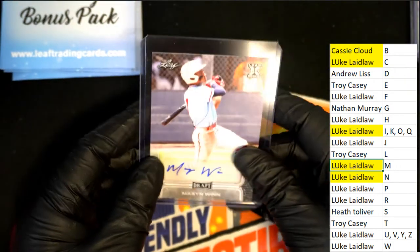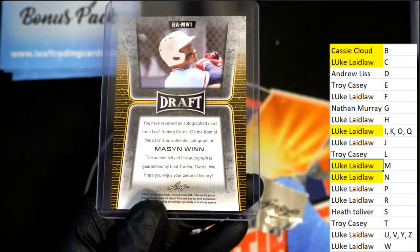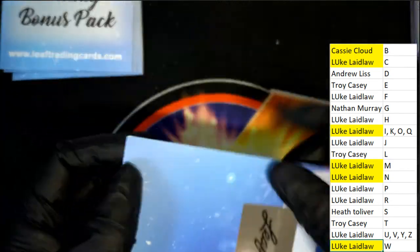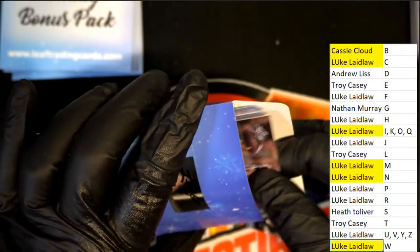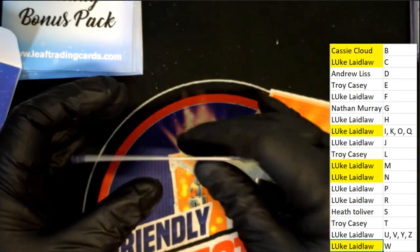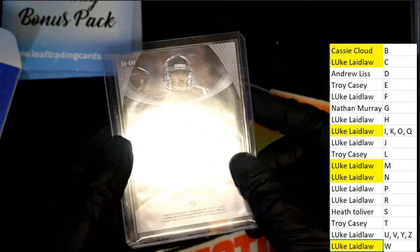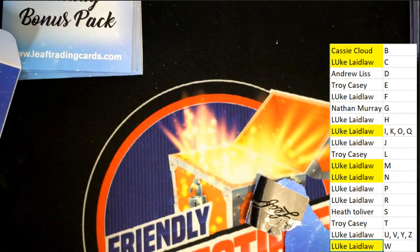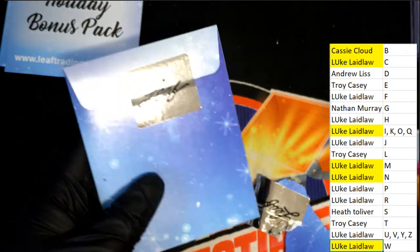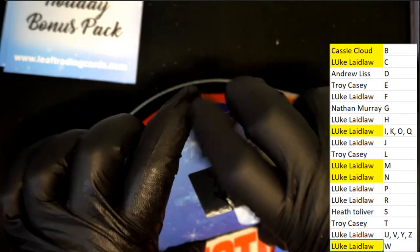The next hit goes to letter W, and that is Luke's as well — congrats with a Mason win. Ten hits come out of here and it's only $9.99 to get in. This card was coming out a little bit but doesn't look like it was damaged at all. It's letter M, and Luke, you've got another autograph hit. A lot of autos coming out of this thing.